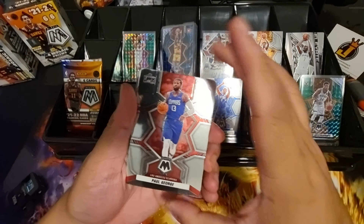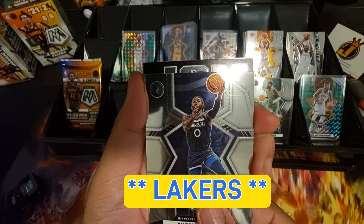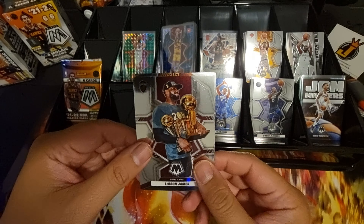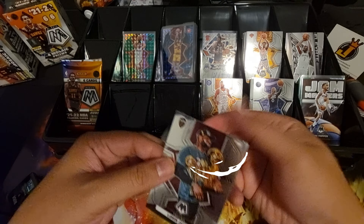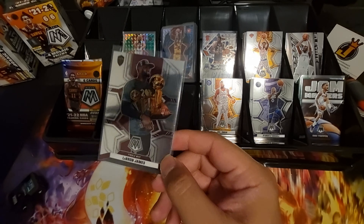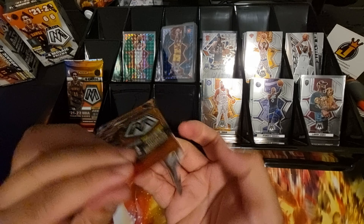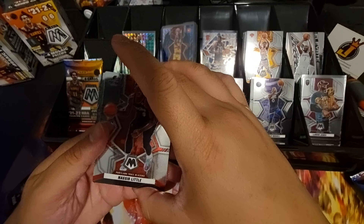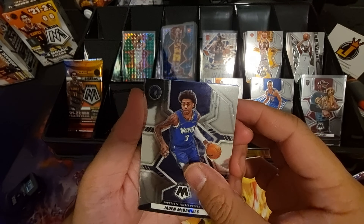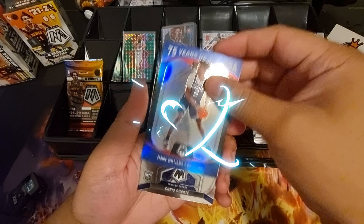Pack four — Paul George, Jaylen Brown, D'Lo who's playing with the Rockets as well. Jam Masters insert Obi Toppin, LeBron James Finals MVP, and Joel Embiid. I like these Finals MVP inserts — one of my favorite inserts from Mosaic, together with the Bang inserts. Pack five — Nassir Little, Aleksej Pokusevski, Jayden McDaniels, Duncan Robinson on a green parallel, and 75 Years of NBA — Zaire and Chris Duarte.